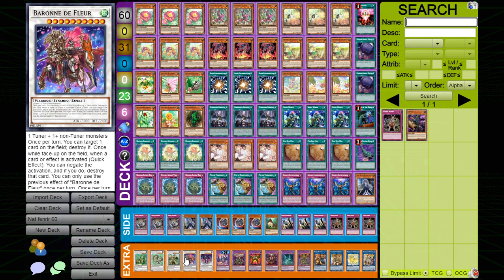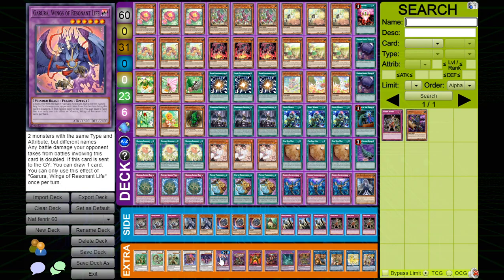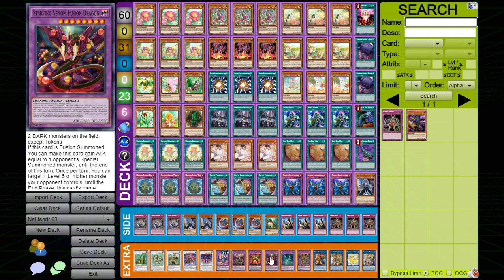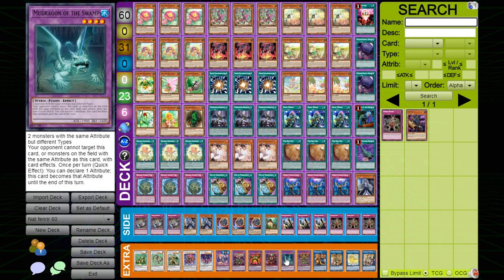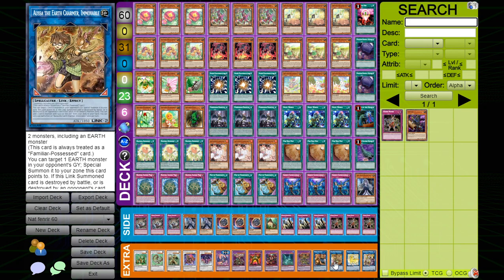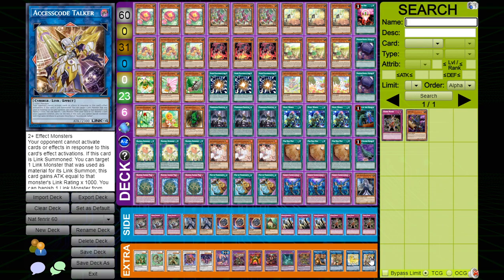For the extra deck: one Nat Beast, one Barkion, one Landoise, one Baronne, one Scrap Dragon — Scrap Dragon is here because if you use Vernusylph effects you still want to clear the field, so you can Scrap Dragon pop your Sacred Tree and clear your opponent's things. You also get a level seven and level one tuner quite often. Super Poly targets: one Garura, one Dragon Steppelia, one Earth Golem @Ignister, one Star Eater, one Infusion Dragon, one Mad Dragon of the Swamp, one Predaplant Dragostapelia, one Mrs. Radiant, one Earth Charmer, one Nightmare Unicorn, and one Access Code Talker.